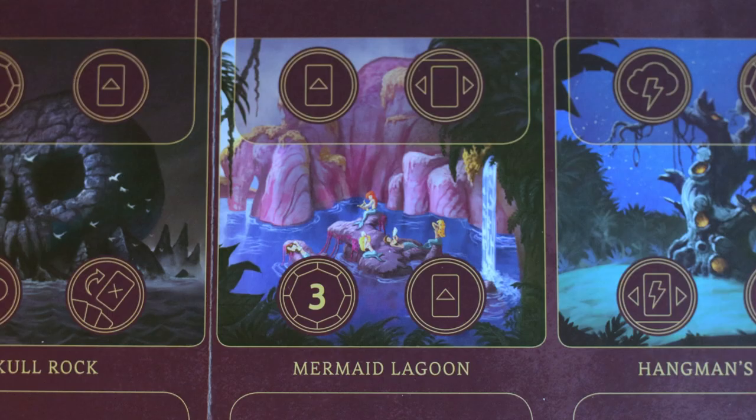Mermaid Lagoon is a great location to gain power as well as to play a lot of cards. There's no discard space on here, but getting rid of cards by playing them is just as efficient as discarding cards, as long as they're good cards to play.